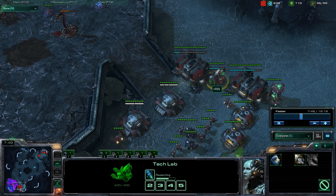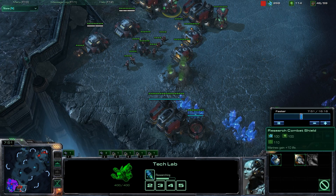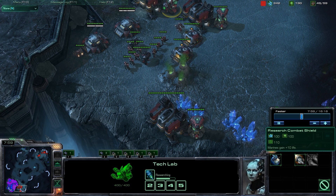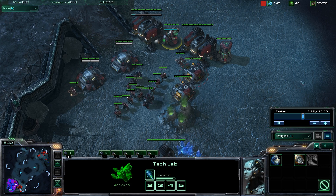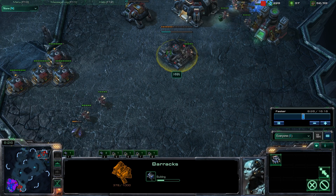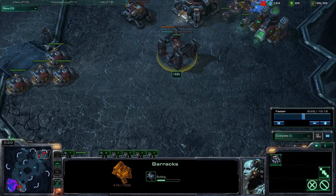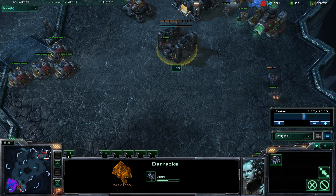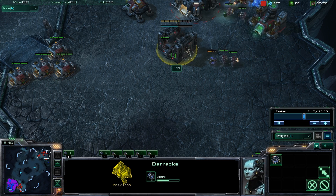Three barracks on the bottom pumping out men constantly, and upgrade them — stim, shields, weapons, everything. Because basically we're trying to fight a Zerg opponent one base vs one base. Some people will fast expand once they have the blockage, but I think it's a little risky because your Zerg opponent is going to have a bigger army. His main goal is trying to break out, so your main goal should be keeping him contained. You need at least three barracks pumping out men before you make an expansion. One mistake I made in this game was building my barracks in my base a little bit too late.